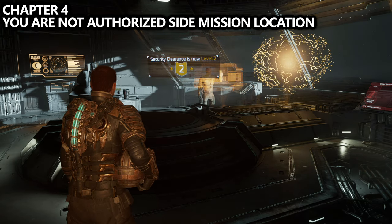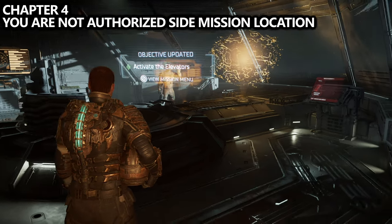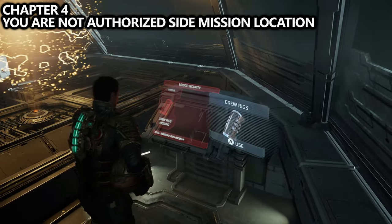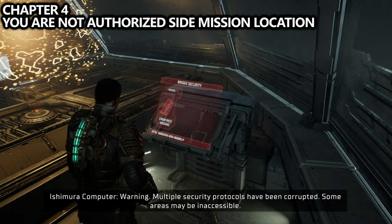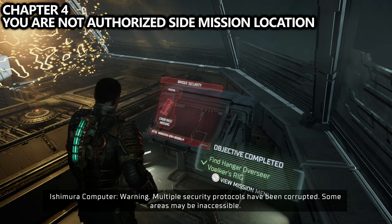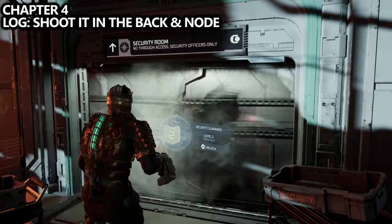While we're in this room, I'm going to show you the You Are Not Authorized side mission location. Earlier in Chapter 2 I grabbed a rig, and this is where you take the rigs. There are seven rigs, but if you activate the little terminal inside the Captain's Nest, it'll give you seven individual side missions, one for each rig. Once you bring all of them back, you'll grab that achievement and side mission completion.